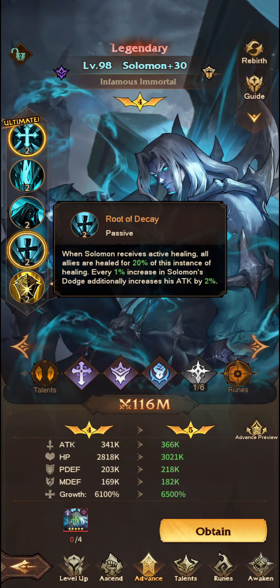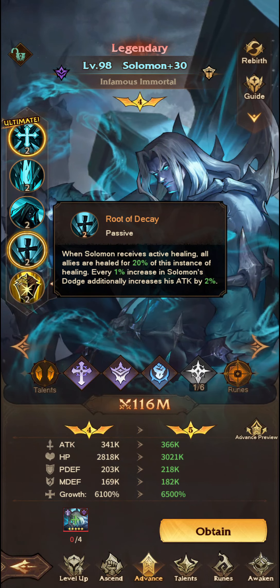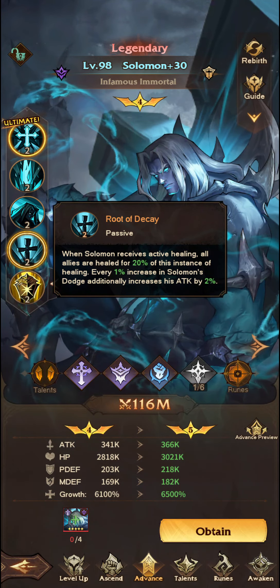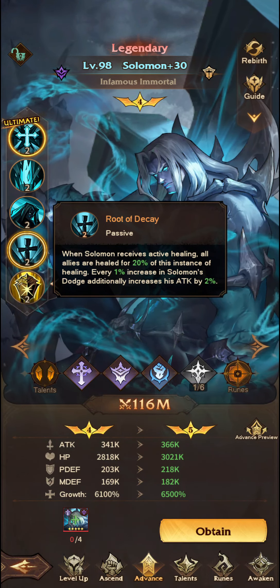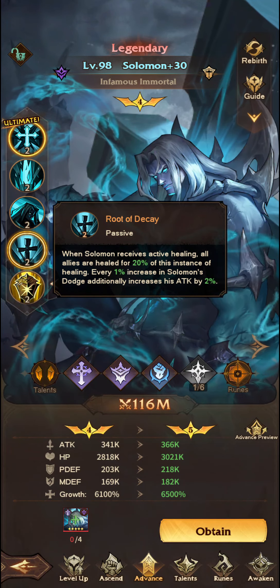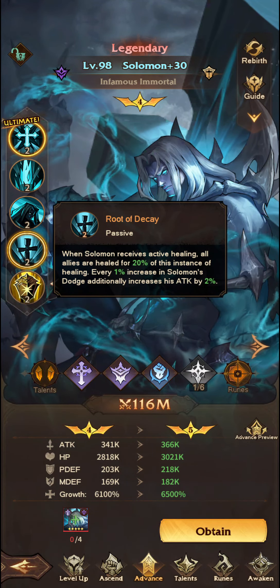And finally, Root of Decay. The main objective for Solomon is really to get as much active healing on him as possible. Active healing is where a unit takes action and actively heals — units like Persephone, Serafina, or Ashlyn. If they were to actively heal, Solomon would then pass on healing to all allies as well. It's a very effective ability if your team has a lot of health or is getting hit frequently. Additionally, every 1% increase in Solomon's dodge increases his attack by 2%, which also feeds into the Striker synergy.